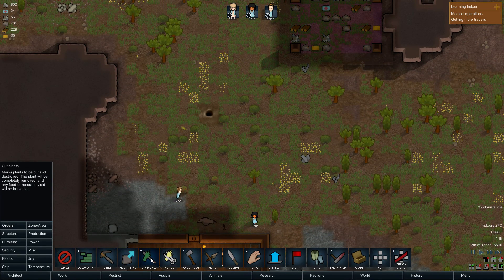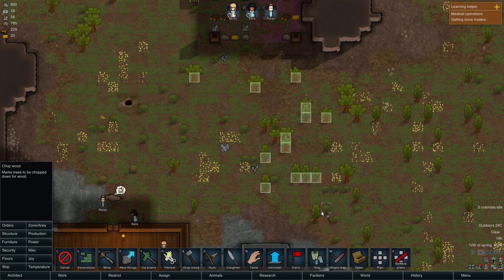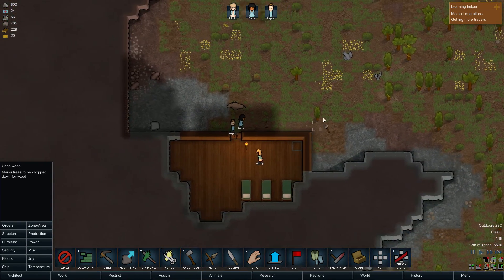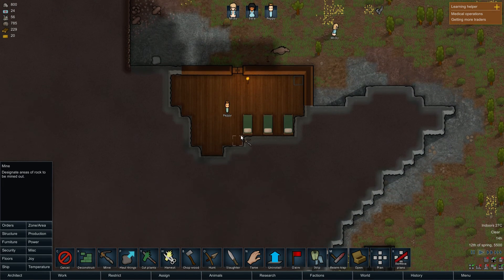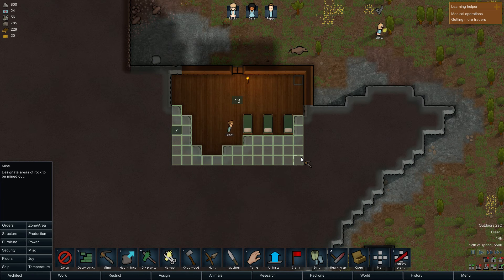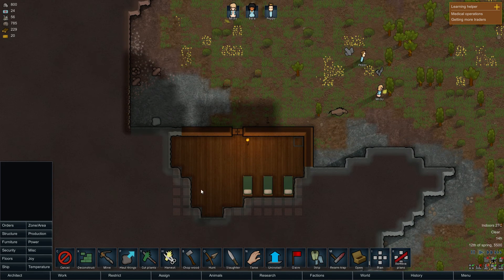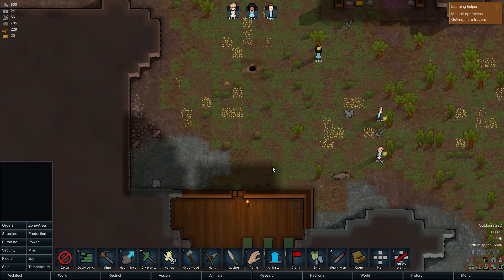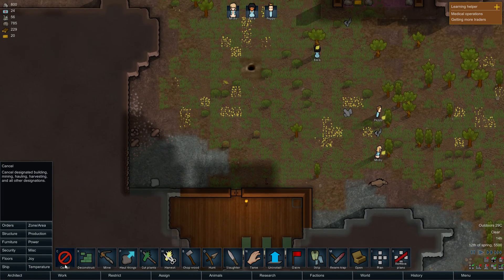We'll chop some wood because we kept on running out of wood in the last one. Everyone should run off and start doing some stuff. I want to mine out this area here because I want it to be nice and rounded off. I don't know what's going to be in this room — it's quite a large room. I also want to kind of build a kitchen and a fridge.